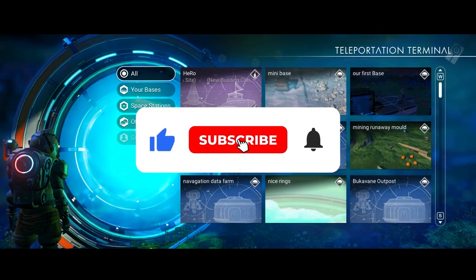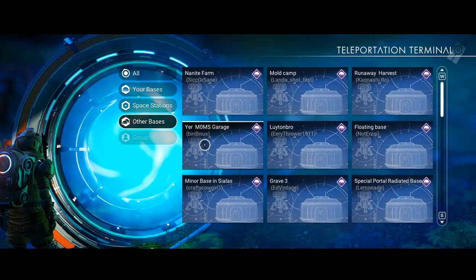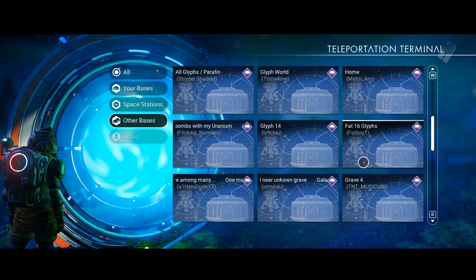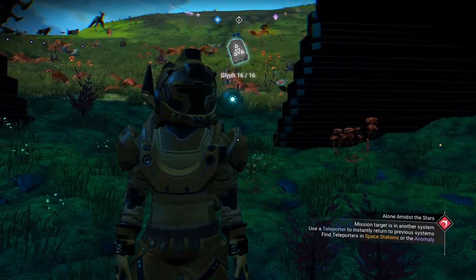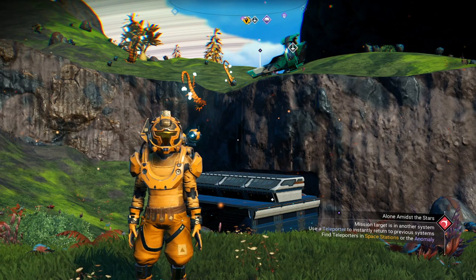We go back to the teleporter and click grave number six. As I've shown you, we just keep switching between the teleporter to the next grave until we get all 16. I'm going to do them all and come back when I'm finished. This is the last one — and I got them all!